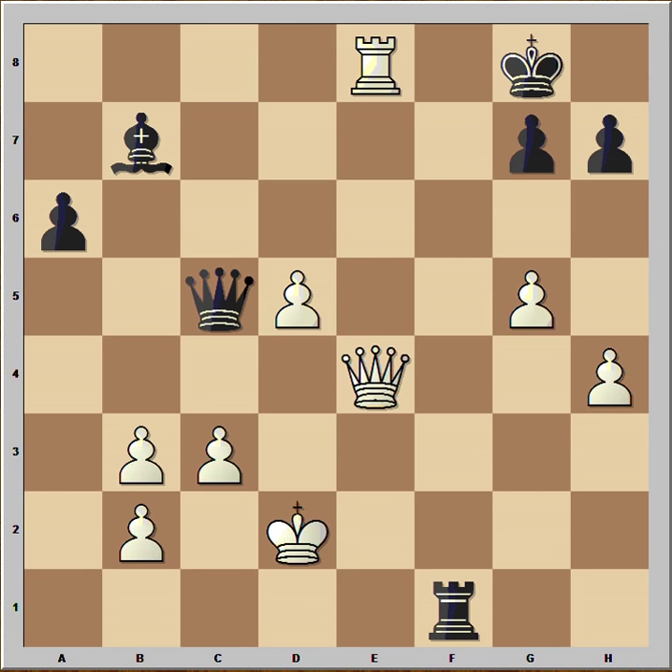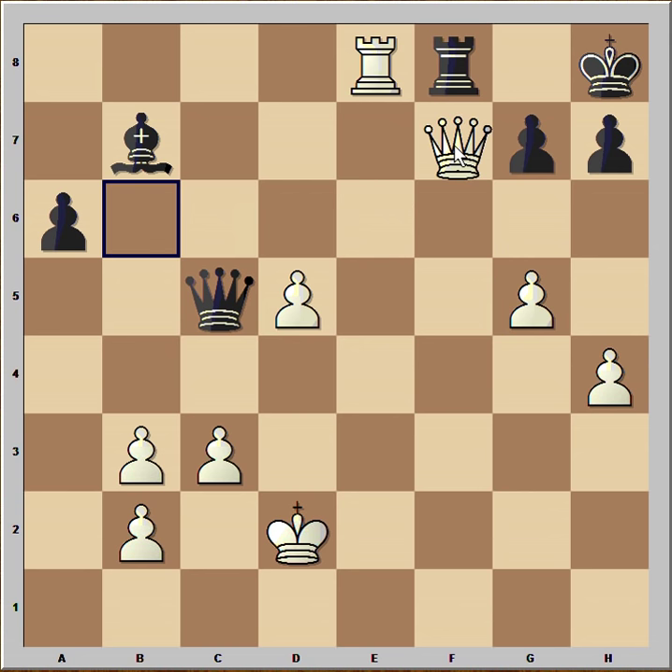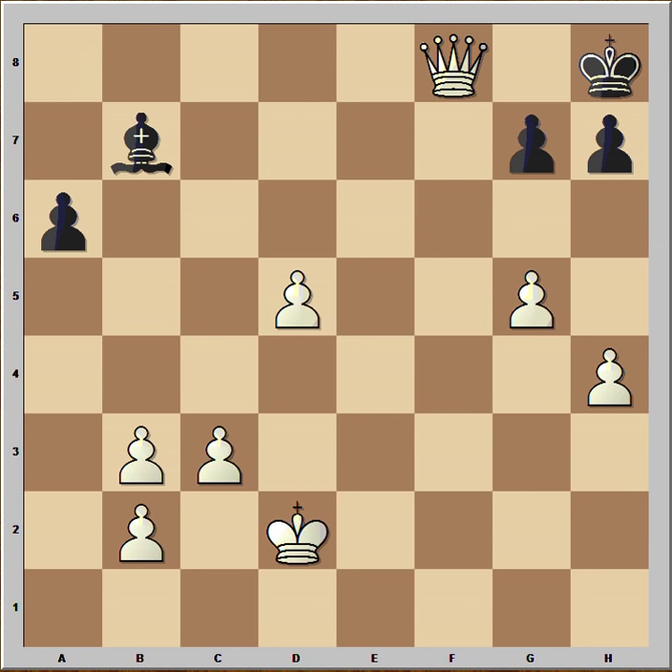Now rook to e8, check. Rook to f8, check. King to h8. Tal made a move and black resigned. You can pause this video and try to find the killer move that Tal played. Are you ready? The move is queen to f7 — and black resigned. He can't take the queen because the rook is pinned. If he takes the rook, queen takes rook, check — and this is checkmate. Wow, what a brilliant attack!